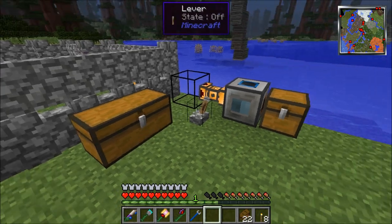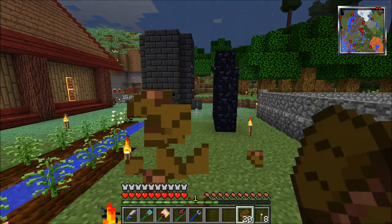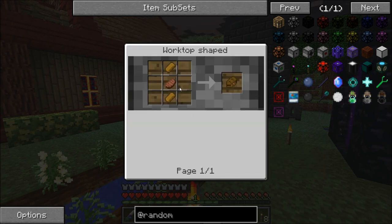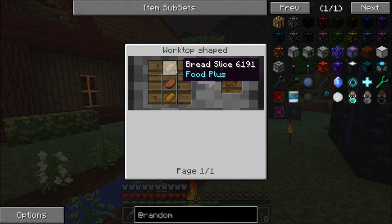Wheat and steak — with the steak I was able to make this hamburger. You use this special crafting table and you put in a bread slice, which is another thing, a piece of steak, and another bread slice, and it gives you a hamburger.